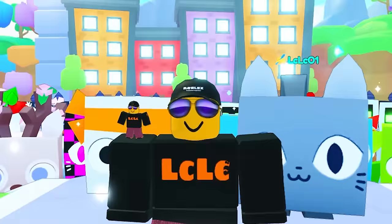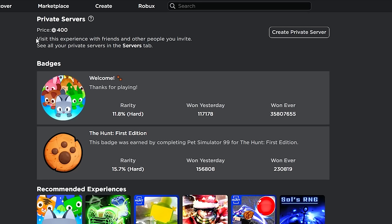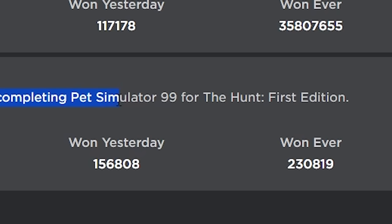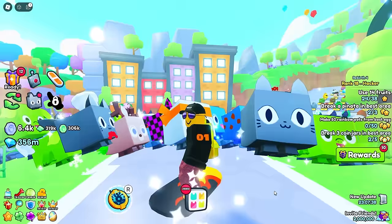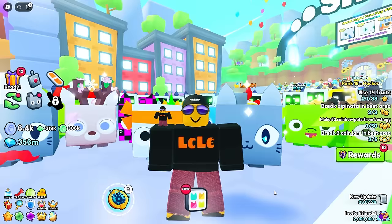There is a hunt going on in Pet Simulator 99 and throughout Roblox. There is a really easy badge to get in this game — it's called the Hunt First Edition. This badge was earned by completing Pet Simulator 99 for the Hunt First Edition. 230,000 people have already got it, but if you're not a partner like me and a pro at this game, you probably haven't got it yet and you're going to be confused as to how to get it. So I'm going to show you exactly how to get it on a brand new account.